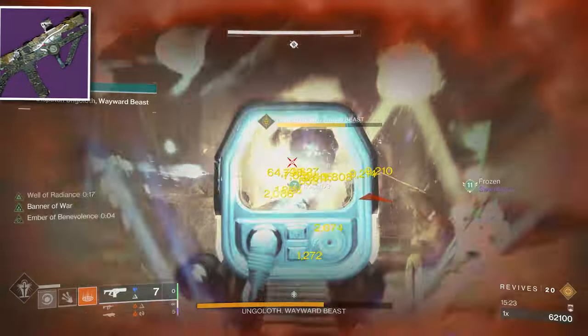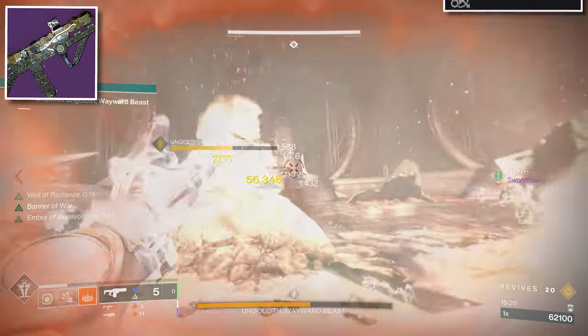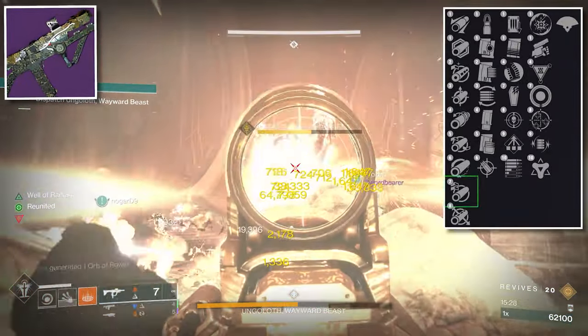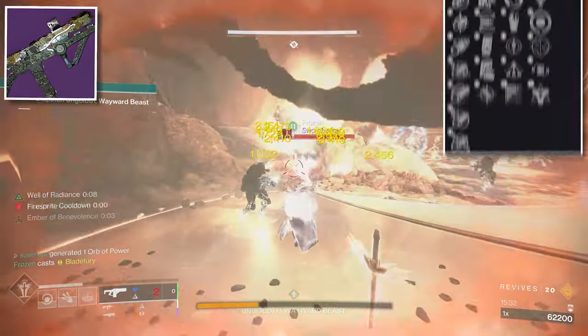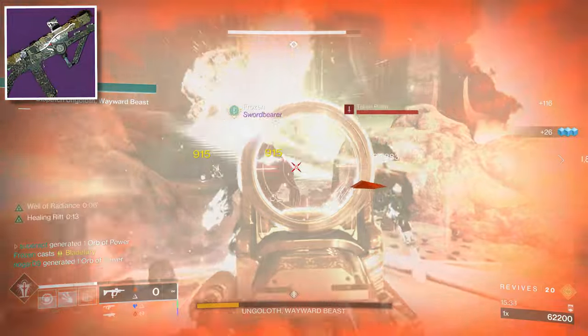Last of all the weapons is an arc energy submachine gun. The perks you want are Arrowhead Break, Tactical Mag, Threat Detector, and Bolt Charge. The recommended masterwork is Stability.